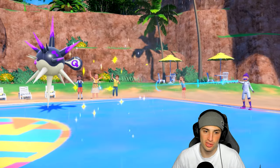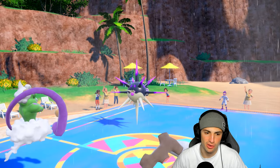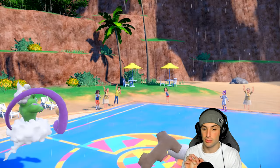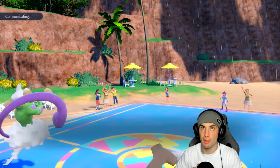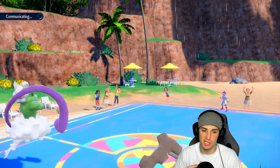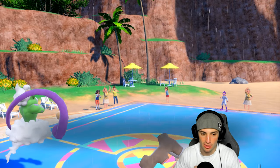Bleakwind Storm is gonna obviously connect on both and pick up the double KO, which is massive. We get a crit on Iron Hands but I don't think it matters — I think we're KO'ing regardless. Right now we've got some speed going which is really good because he's forced to bring out Kyogre. I'm hoping he doesn't have Dragonite in the back. If he does, I could always just Scary Face, but I'm thinking Bleakwind Storm and Earthquake.